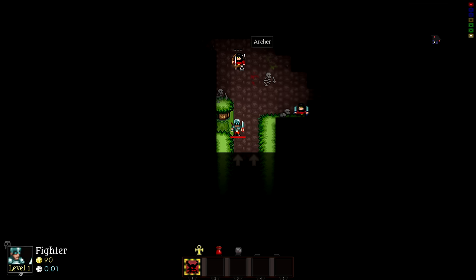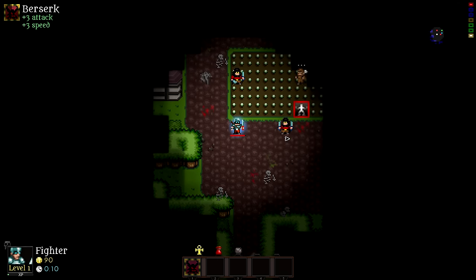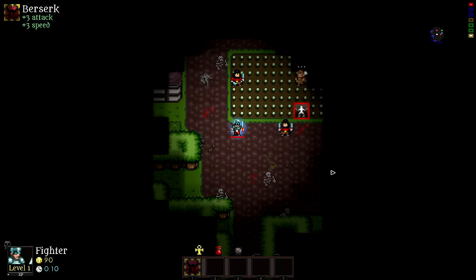This guy is a danger to us right now — he's an archer who can attack at range and we're only melee, so the best thing to do is get to him as fast as possible. Berserk is going to help here, giving some speed. I caught him. I could have just ran one at a time.